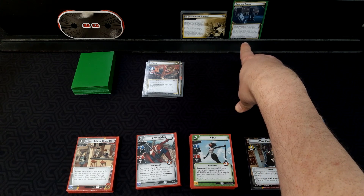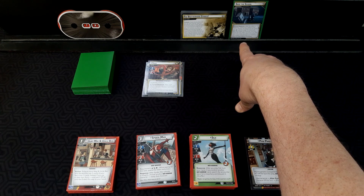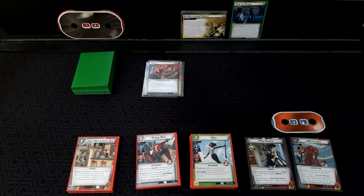Otherwise, deal each player an encounter card and reveal the next villain. If a minion with the same title as the new villain is engaged with a player, discard that minion and the villain activates against that player. That just means when we defeat one of the villains, we get another villain in the queue.